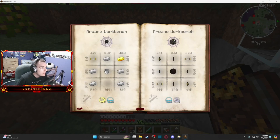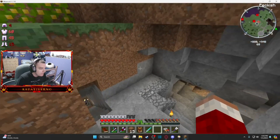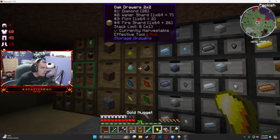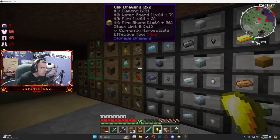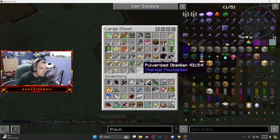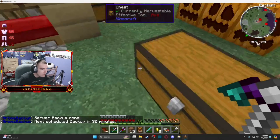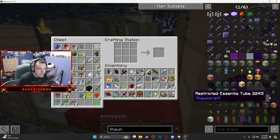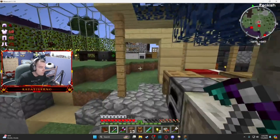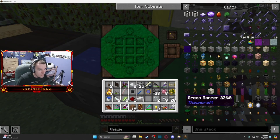Now we need an alchemical construct, which is going to need an essential tube. I need to make about two crafts of those — they need glass. Once I got my manyullyn pickaxe I was able to mine obsidian, so that's how I got hardened glass for the flux ducts. I also need a shimmer leaf — I can turn it into quicksilver. I need the arcane worktable for the next step.